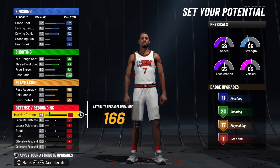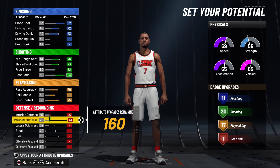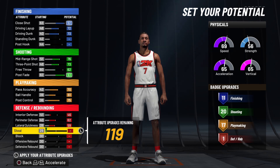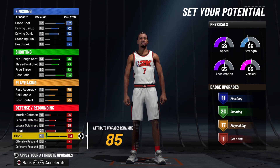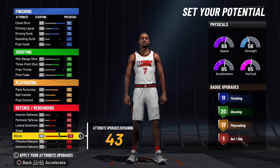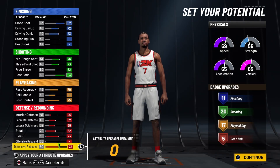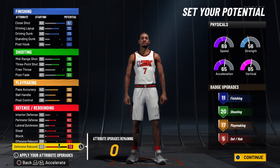Now on to your defensive stats: for your interior defense you want to put it up to a 46. Perimeter defense all the way up to a 62. Lateral quickness all the way up to a 69. Steal all the way up to a 62. Your block all the way up to a 73. And your offensive rebound all the way up to a 74. So in this build you get 11 finishing, 20 shooting, 17 playmaking, and 5 defense.